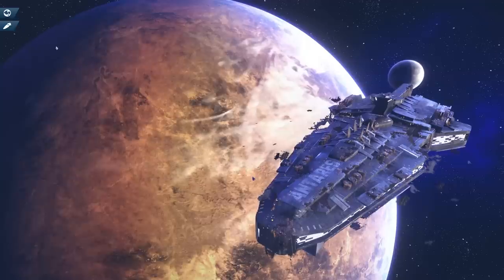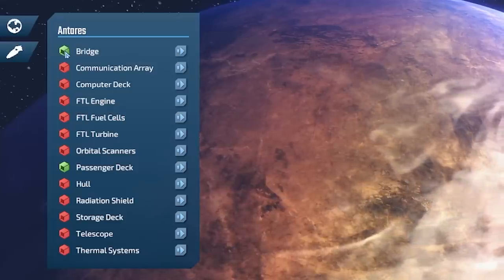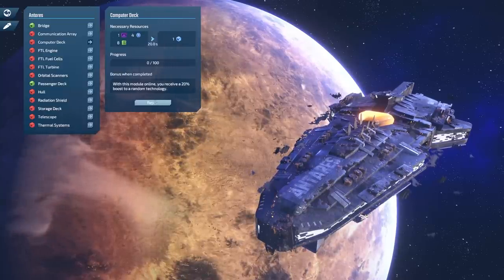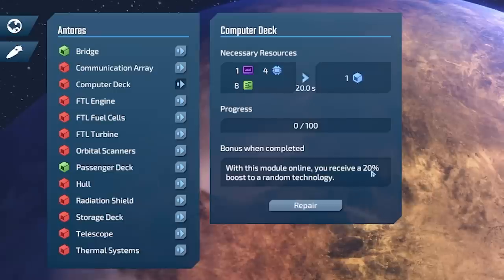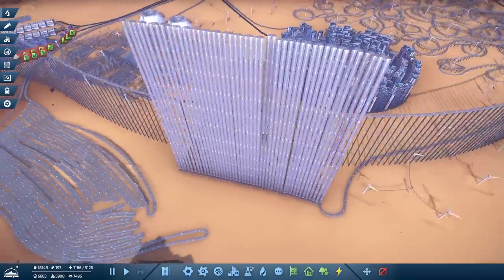Let's head back to our spaceship — the bridge is now green. Since we built a load of computers earlier, I'm going to do the computer deck next because I think we have everything we need. That will give us a 20% boost to a random technology. Let's repair that and then get back to our railway.